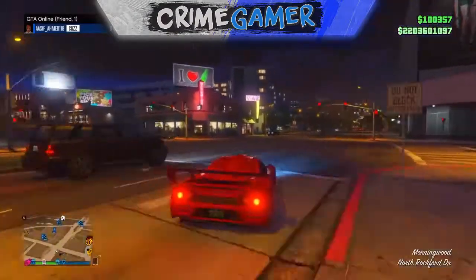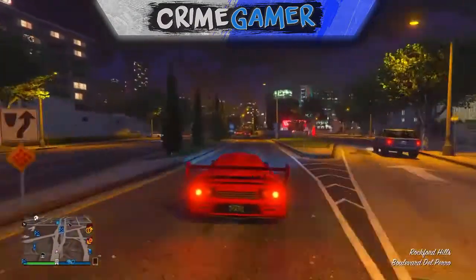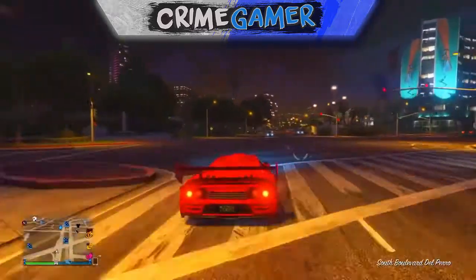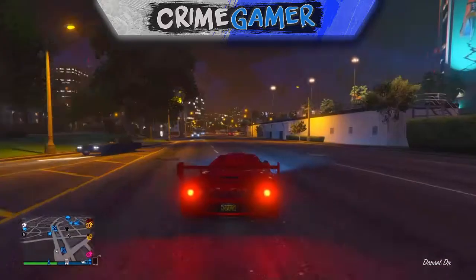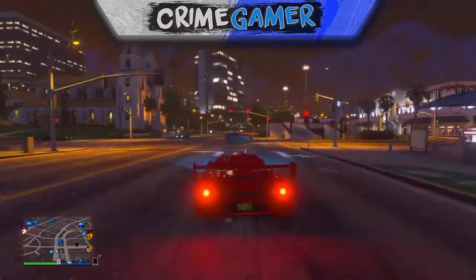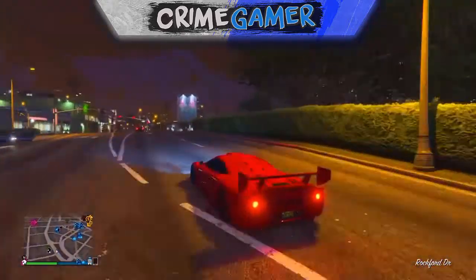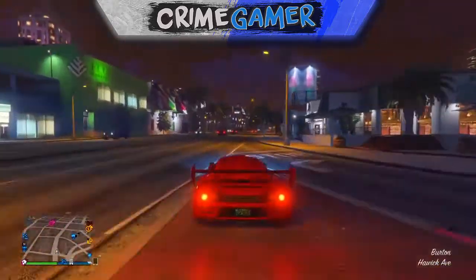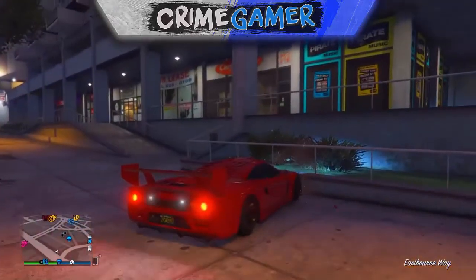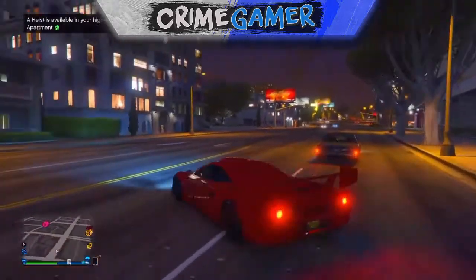What's going on guys, welcome back to the channel. Today we're showing you a really cool unlimited parachute glitch after patch 1.35. It's only working for next-gen consoles — PS4, Xbox One, and PC. You'll get unlimited parachutes while you're in the air. It's pretty cool to fool your friends into thinking you're dropping unlimited parachutes; they won't know how to do it until you teach them.